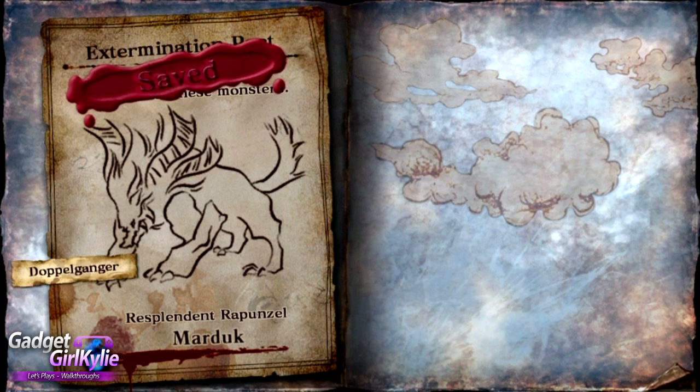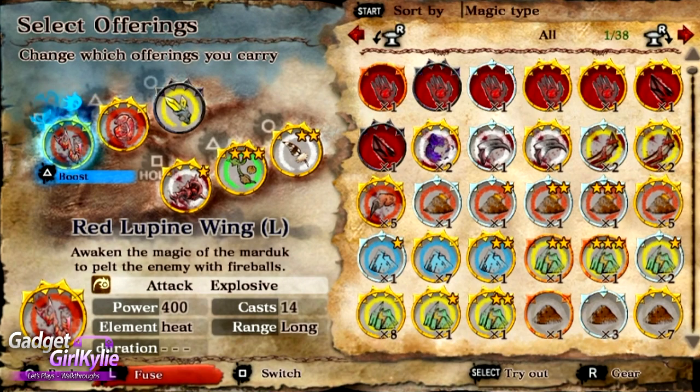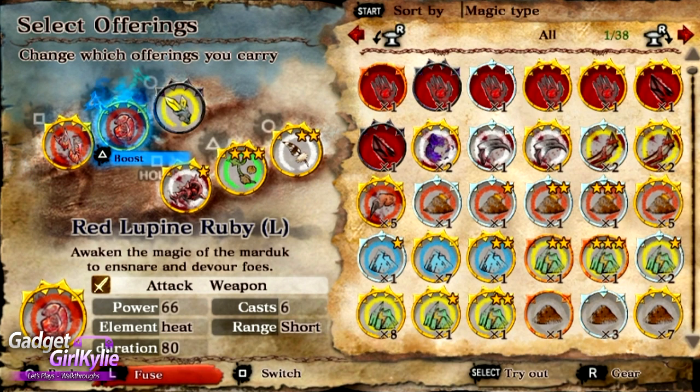The next thing I'm going to do is demonstrate the new offerings you get from this Archfiend. We have two new spell offerings. The first one is Red Lupine Wing — Awaken the Magic of the Marduk to pelt the enemy with fireballs — 400 power, casts R14, long range, large version. We've also got Red Lupine Ruby — Awaken the Magic of the Marduk to ensnare and devour foes. This is a blade type weapon and it's definitely my favourite out of the two: 66 power, casts R6, short range, duration 80 seconds.